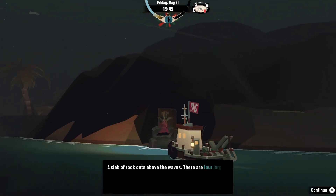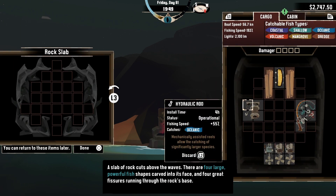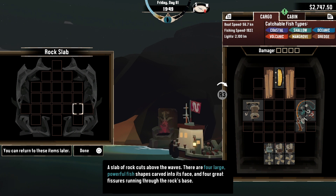Greetings everybody and welcome back to Dredge. I am the Duck of Indeed. Four large powerful fish shapes and four great fissures running through the rock's base. What is this? Are there certain fish I'm supposed to put in here or something? I wonder if I'm supposed to put certain fish in here and fill out this shape.